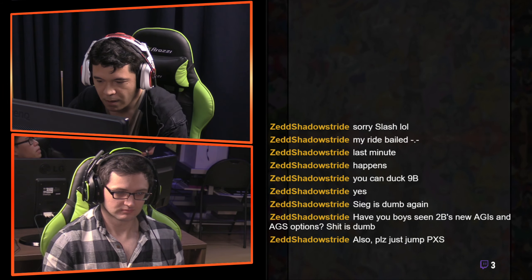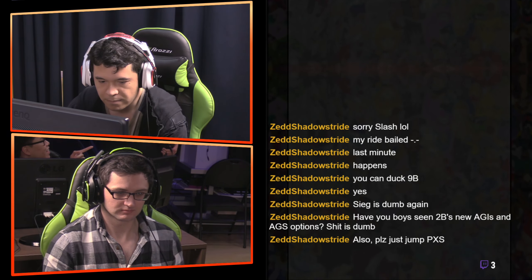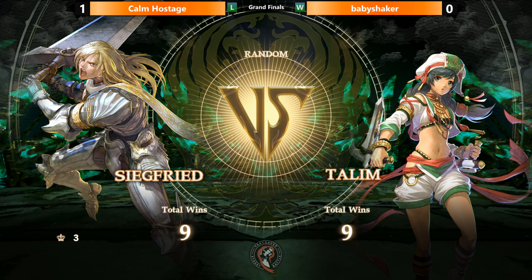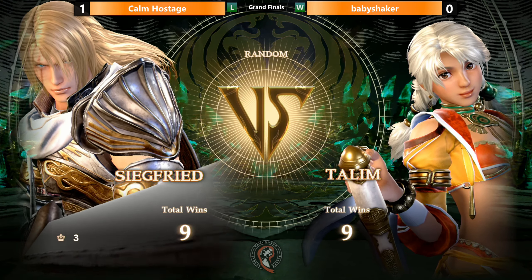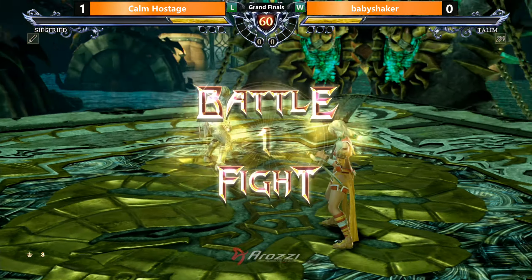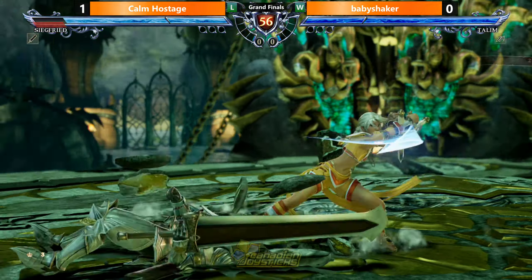Going for a stage change there. I think the fact that these characters start so far from each other in the docks is also a big disadvantage for Callum. Because Siegfried has an easier time running people off of half walls. The starting distance on this stage is actually quite large too. Those weird corner walls in the previous stage are fine.